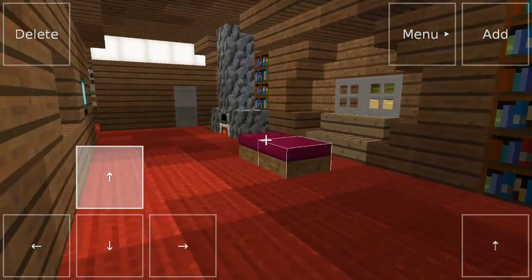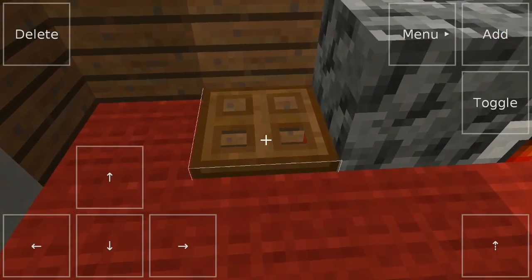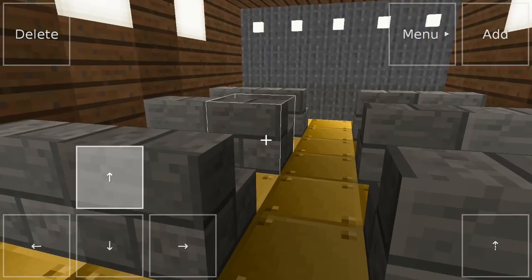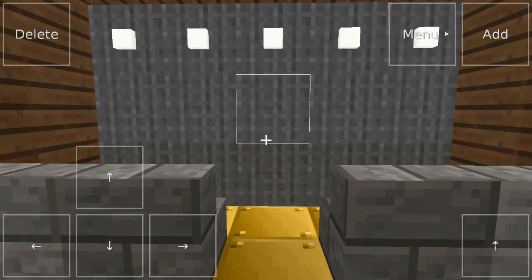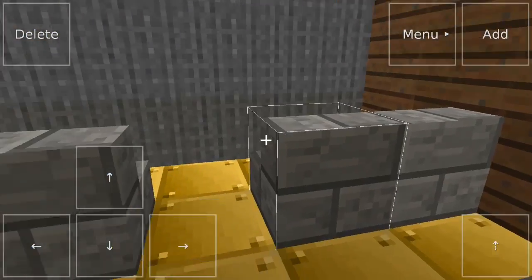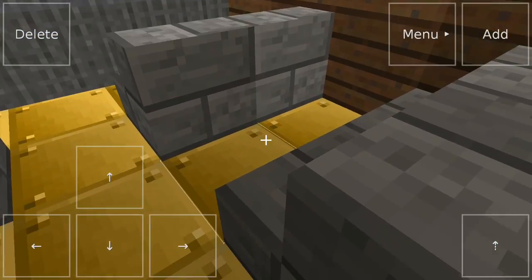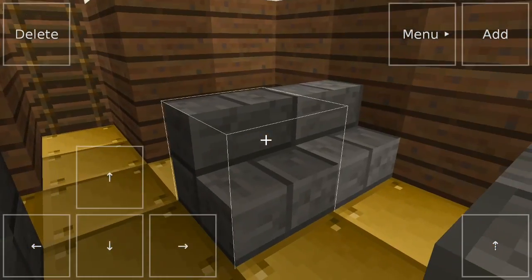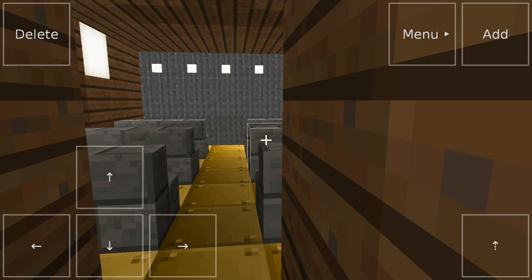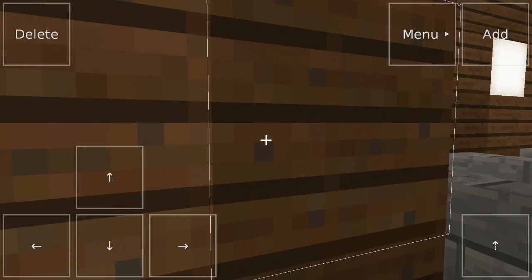Wait, I almost forgot guys — we have a little secret entrance right here. If we go down, we actually have a little movie theater. I didn't know what to use for the screen, but basically we've got this large screen here, we've got some benches. We can seat two, four, six, eight, ten, twelve people. It's not big, but for a private theater it's pretty big.